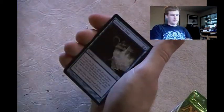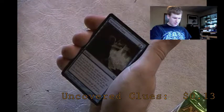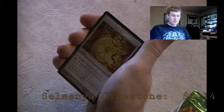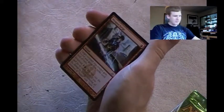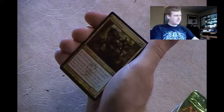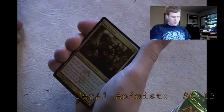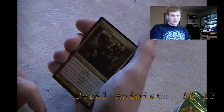Mending Touch - regenerate target creature, good in general. Uncovered Clues - look at the top 4 cards, reveal up to 2 instants or sorceries, put them in your hand and the rest on the bottom. I have a few of these, don't want it. Selesnya Cluestone - not going to use that. Clear Path - probably not. Weapon Surge - I have one, don't need one. Zegana Druid - good for mana. Lots of Gruul in here. Feral Animist - for 3 mana it gets +X/0 until end of turn where X is its power, reminds me of Xenagos God of Revels.